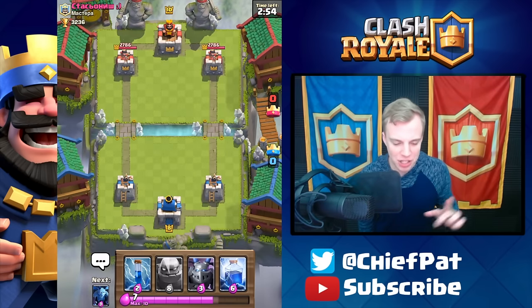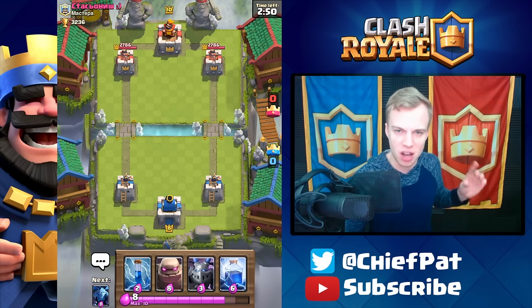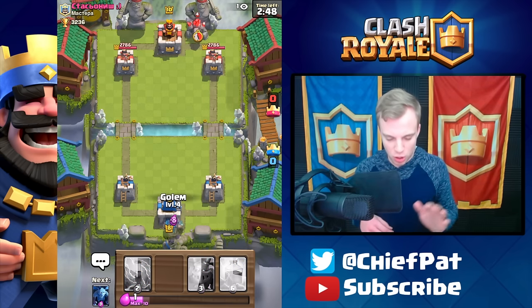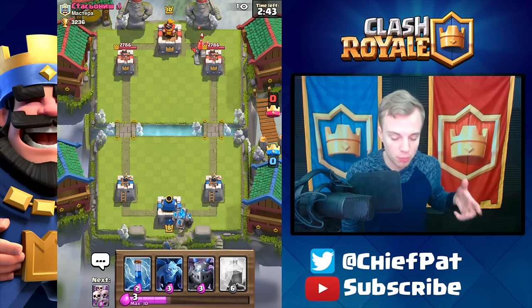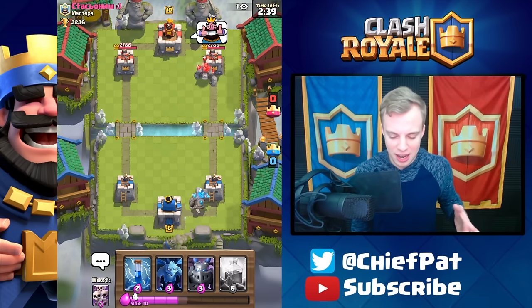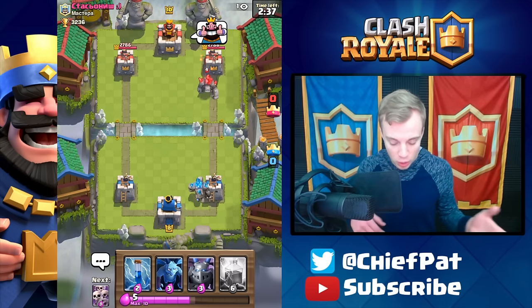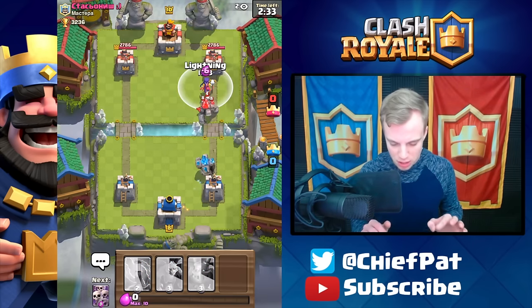Our first battle just started up and we're matching up with a level 10. Keep in mind they did change the arenas — arena 10 is now Hog Mountain from 3,000 to 3,800 trophies, and the legendary arena is arena 11 from 3,800 plus. I'm at about 3,200 trophies right now so I'm not too close to getting a legendary. It's pretty annoying to keep climbing especially only at level 8, but I'm pretty close to going to level 9 soon.